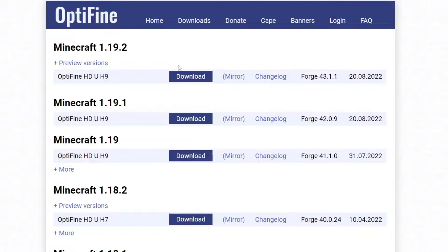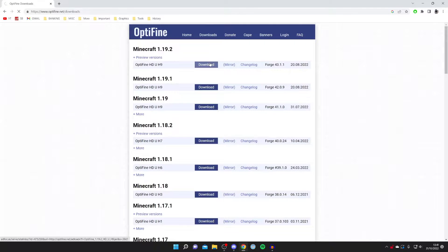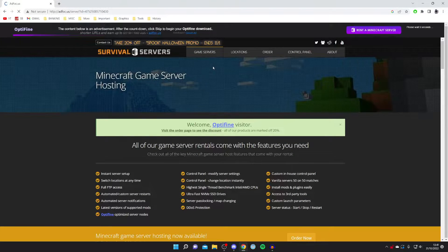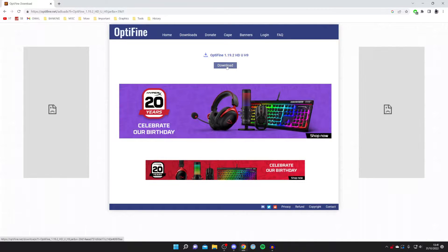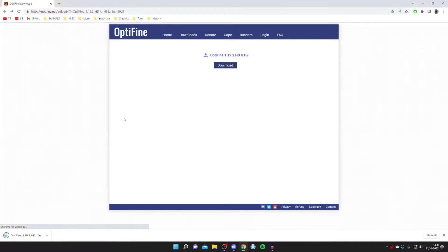I personally want OptiFine for Minecraft 1.19.2, so I'm going to press Download. You will be taken to an ad page — be very careful what you click on, as it's different for every person. Wait for five seconds to pass in the top right, then a skip button will appear. Once it does, press Download and the download will start in your browser.